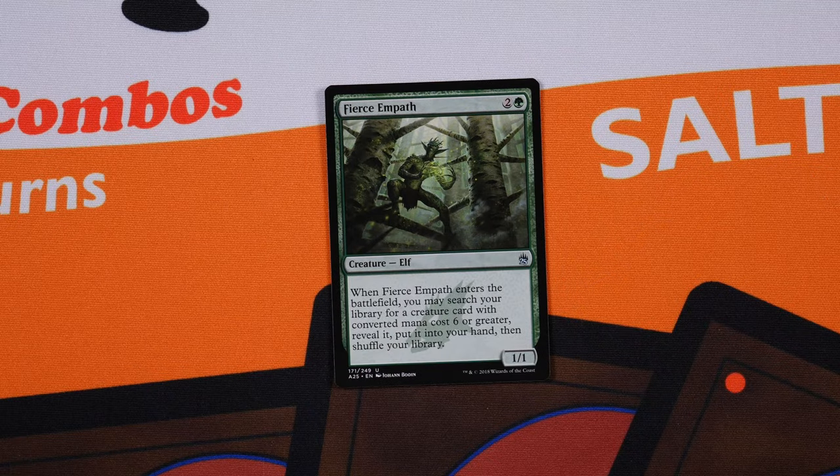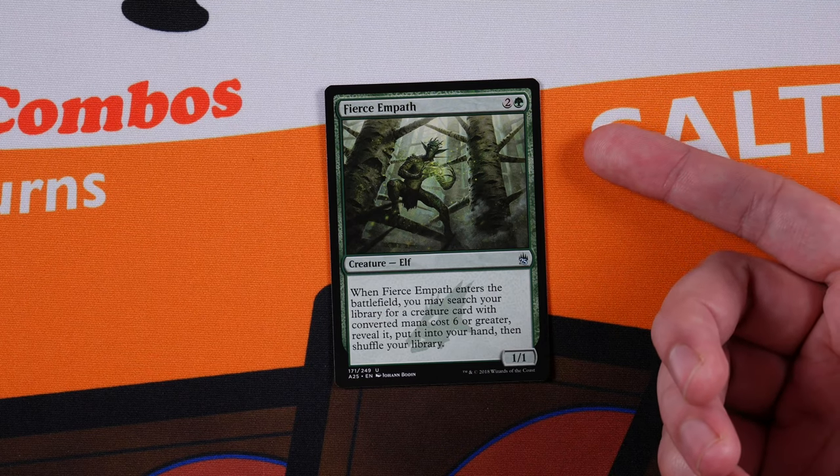Fierce Empath — folks really love running this guy. I understand why: he tutors something to your hand, but that thing needs to be six CMC or more. With Woodland Bellower gone from my primer, we only have one creature that costs six CMC or more: our Great Oak Guardian. There has never been an instance where I've looked at this and said 'let me spend three mana to put Great Oak Guardian in my hand.' It's grabbing one card for three mana — not worth it, at least in my decklist.